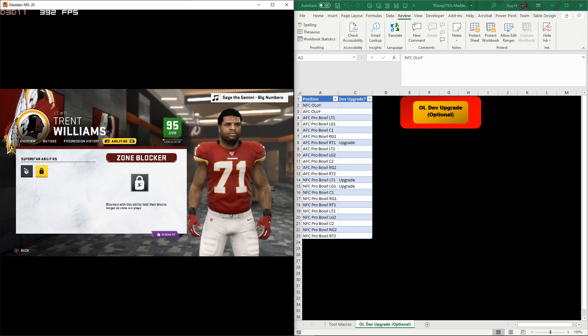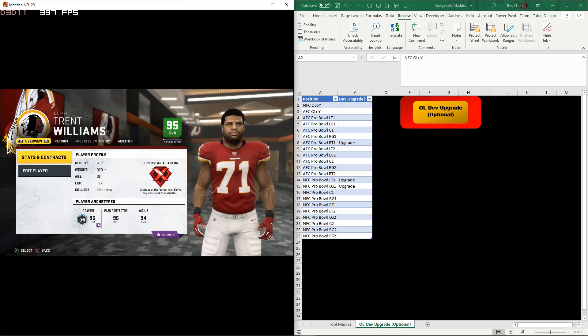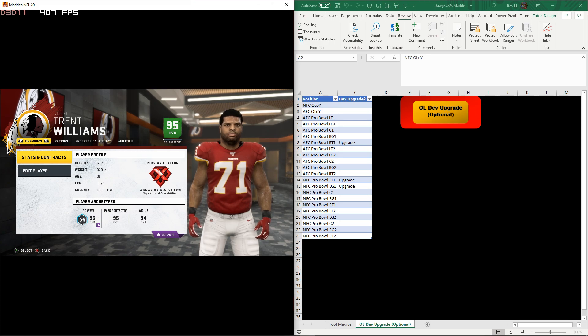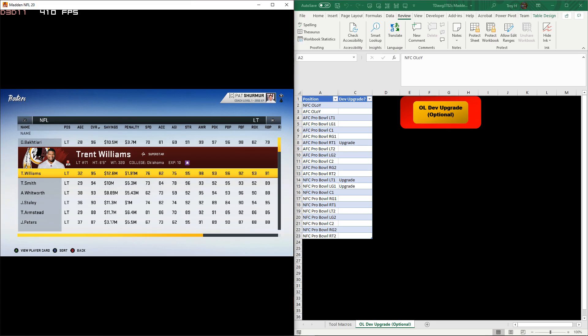He's a superstar X-Factor now. Ability-wise, there are no X-Factor abilities for offensive linemen. Even though Trent Williams is 95 overall - one of the best tackles in the game - this is going to give him as a 10-year player a chance to re-roll. He's only four away from 99 overall, so his chance of actually getting dev points is pretty slim - maybe one or two. But still, it gives him an opportunity to push a little bit higher, and that's all we really wanted.